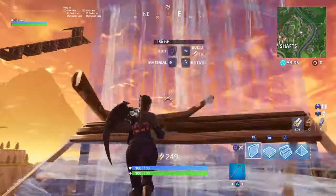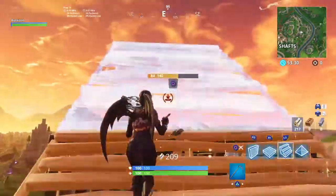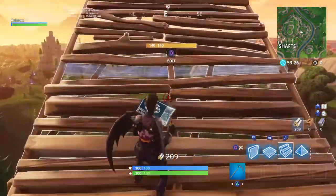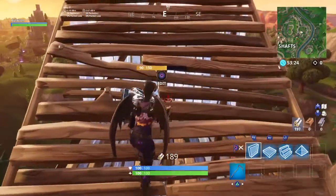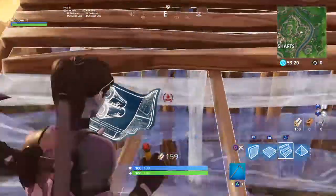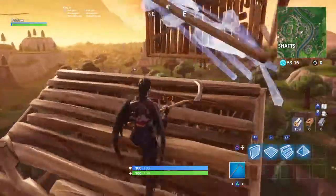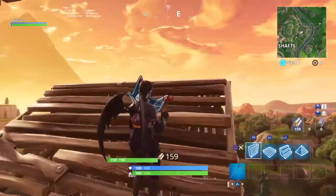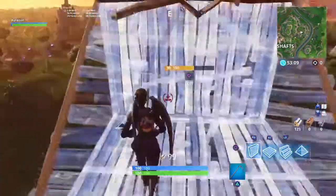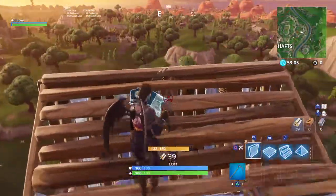It might be easier if you look down. If you're on console, do a ramp then wall. If you're on Builder Pro, do a floor first and then a wall, because if you do a ramp like that it stuffs it all up — you'll have to zig-zag your key through the binds. So just go like this.